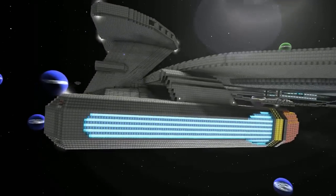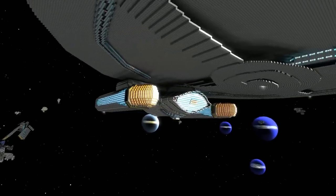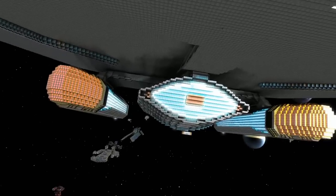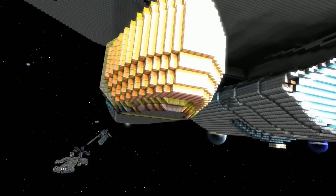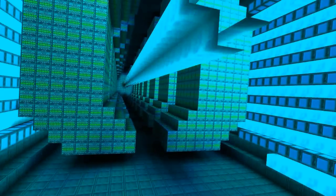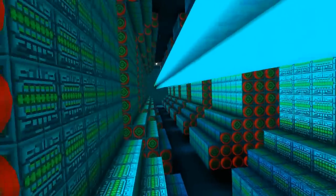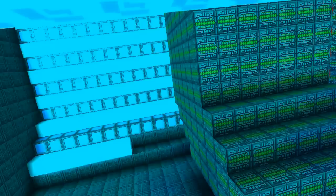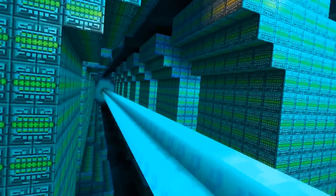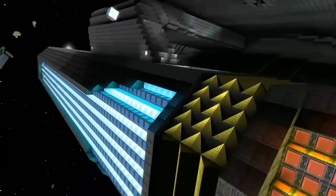We're just going to take a look down here — I'm going to work my way down and around. You said you wanted to show me one of the engines. Come down to the port nacelle. Let's go inside. So it's got a proper warp nacelle. I'm inside it in build mode. You've actually got the thrusters in here making up the nacelle — the warp coils. It was all mirrored, just like I did with the Excelsior.